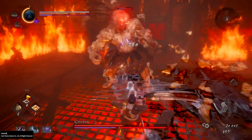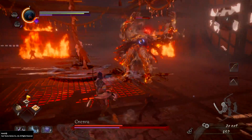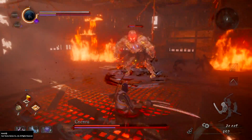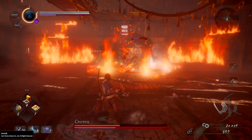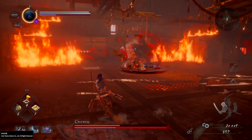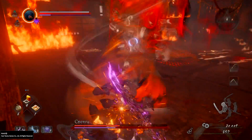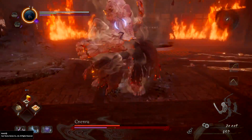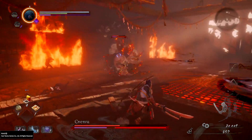Then quickly retreat, because he likes to do another combo where he'll throw out a flurry of hand swipes and then go for the double-handed overhead ground slam, which leaves him fairly vulnerable.